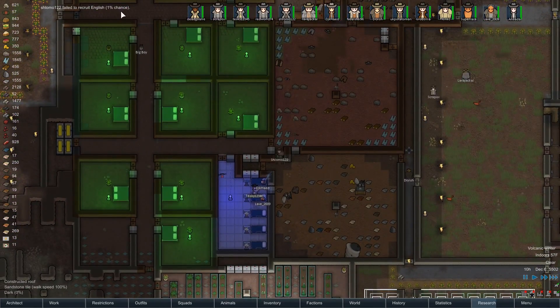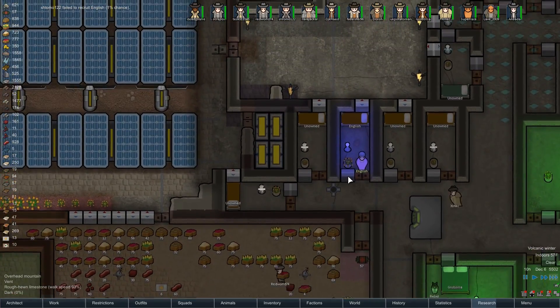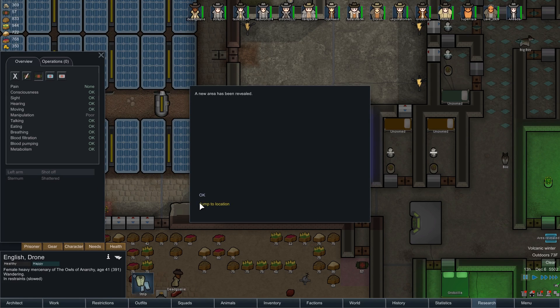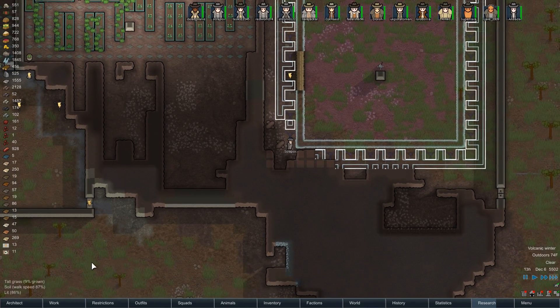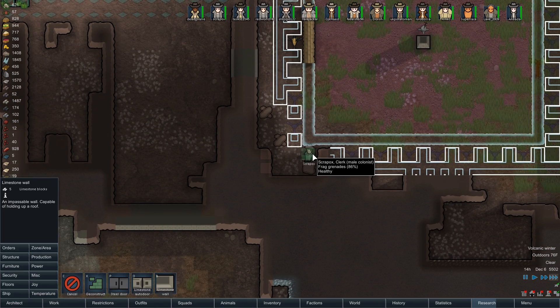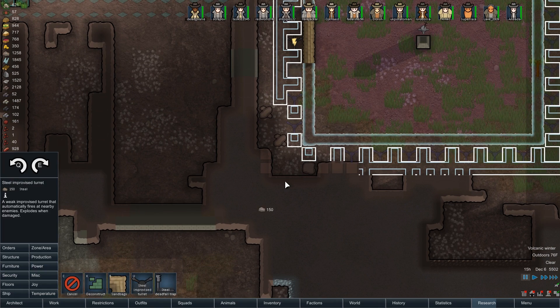Failed to recruit at 1% — oh, we'll get you, Mr. English. You need an arm, don't you? Oh man, he has a shattered sternum. Okay, maybe I don't want this guy. Area revealed. Shattered sternum — what can we even do about that, other than nothing? That just sounds bad.